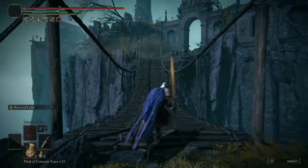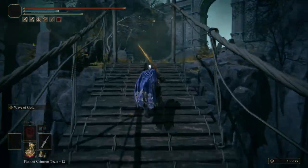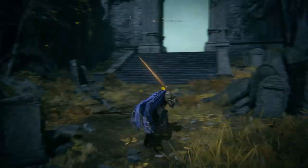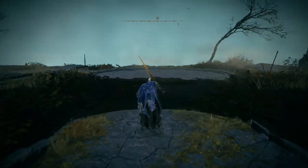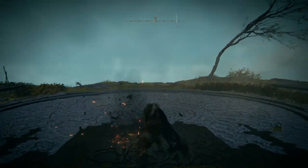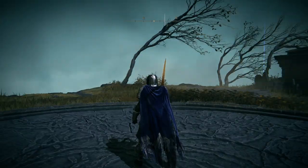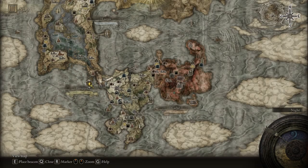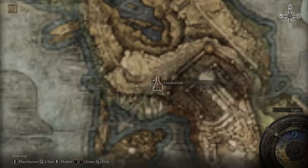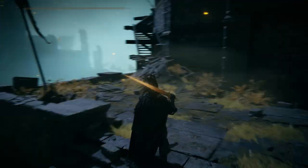You'll be teleported right over here to the left of the Stormveil Castle, to a location where you don't have a grace site — so after you defeat the boss from this area, all you have to do is go back, upgrade your weapons if you like, and use them. I got those weapons and forgot to use them, but now I'm definitely going to use them more often because they're amazing.